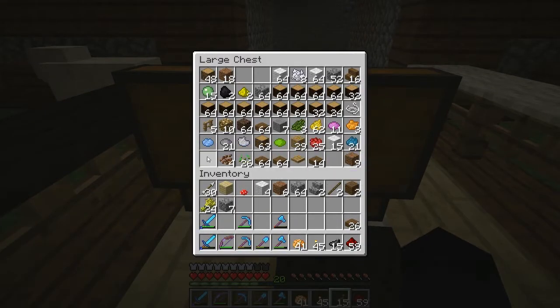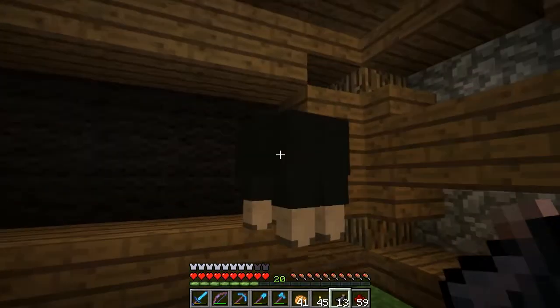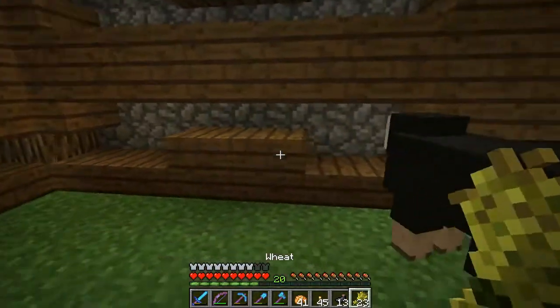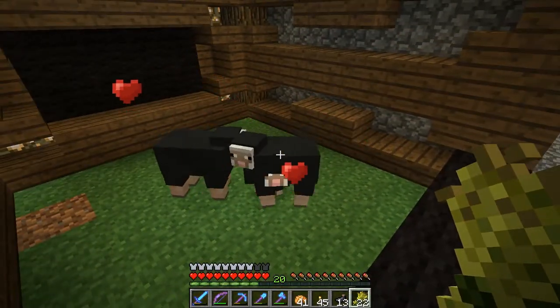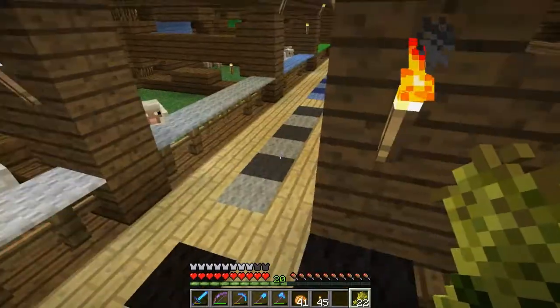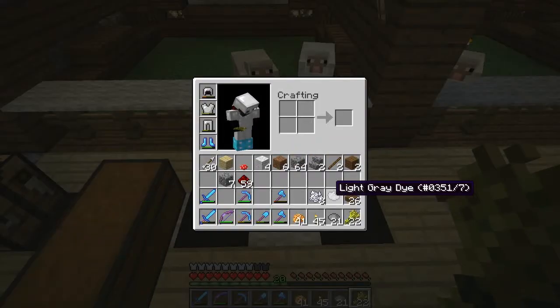First off, two black sheep — one, two — there we go. We'll breed them to get a new baby black sheep. Next, let's get all the dyes we don't have. We don't have light gray, so we're going to want some of this.